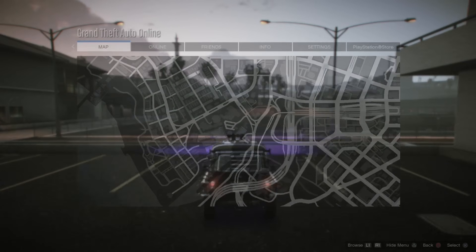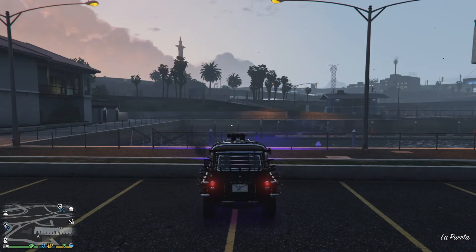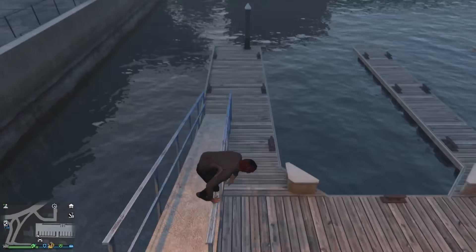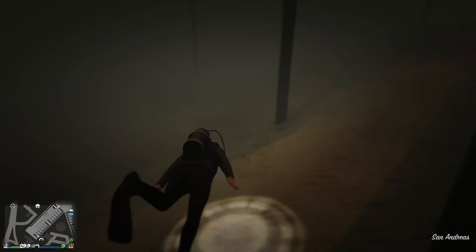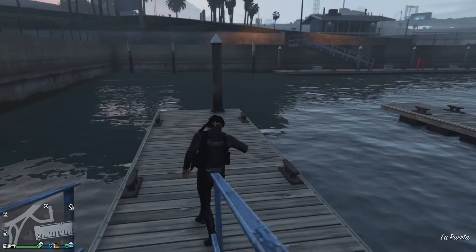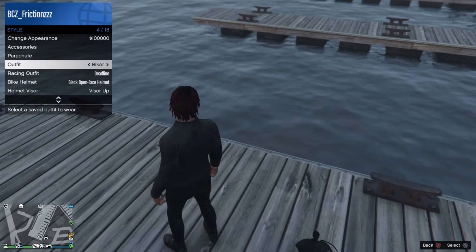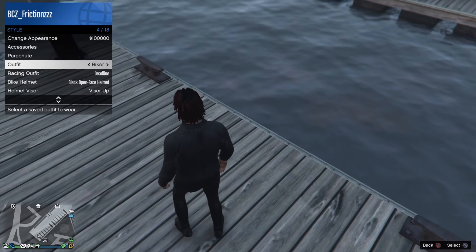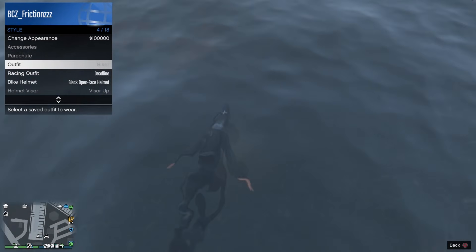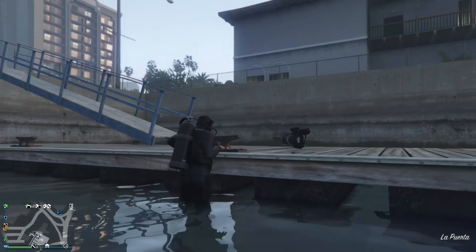Make your way to a body of water with your scuba outfit. I usually use this location right here at the pier because it's easier for me to drop in to the water while switching outfit to glitch myself out with the scuba outfit. To glitch out the scuba outfit, bring up your interaction menu, go down to style, hover over another outfit — then drop into the water and select that other outfit.